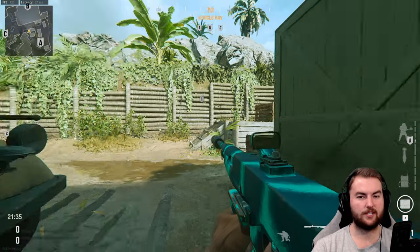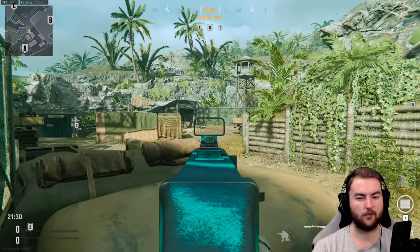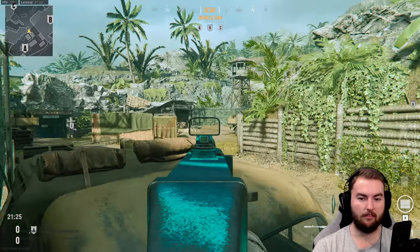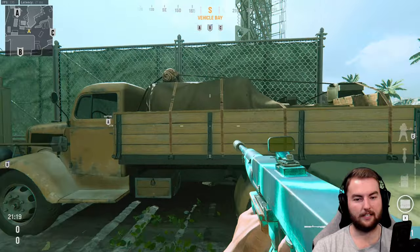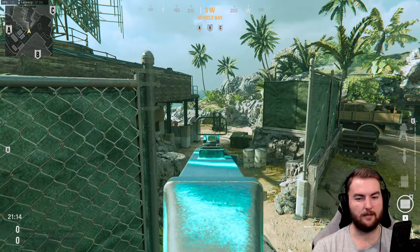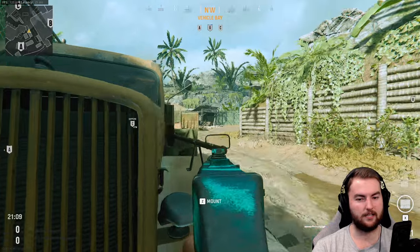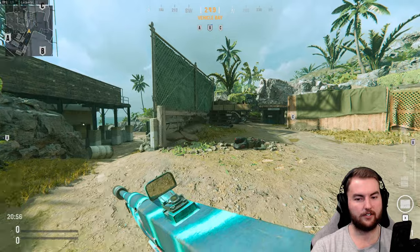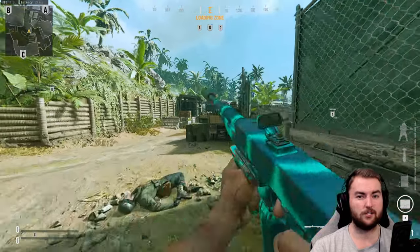Another decent spot is back here between these two trucks. You can climb up and use this as a little cover. You are fairly exposed from most locations, but you can get an angle towards the mid lane and use the truck to your advantage. People won't really expect you to be here, though you are exposed from the middle of the map, so don't use it too much. You can get a couple of kills, move up, get another kill, then move onto the pallets, wait for somebody to come out, and then make your way to the truck — which is one of the more powerful positions on the map.